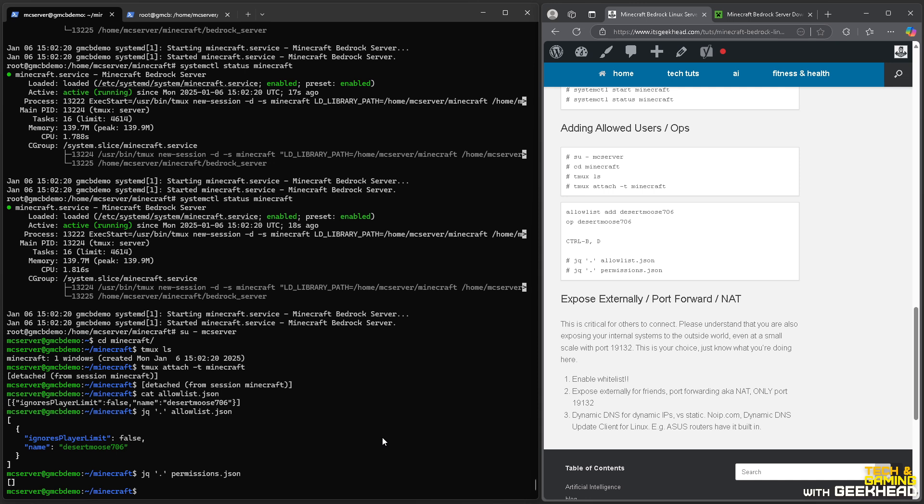Port forwarding means you're poking a hole in the firewall letting traffic in on that port. Without advanced intrusion prevention at home, the Minecraft Bedrock server itself is the gate for what's allowed. Just a reminder: exposing services externally could invite hackers to try exploiting your systems and potentially move laterally across your network. It's a very low probability, but worth calling out. Hope the video was beneficial — leave comments below if you're running into any problems.